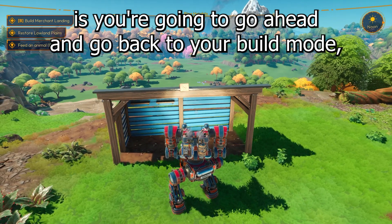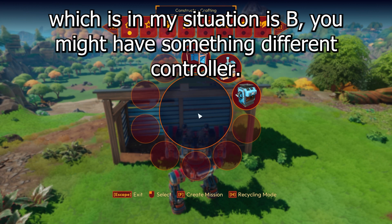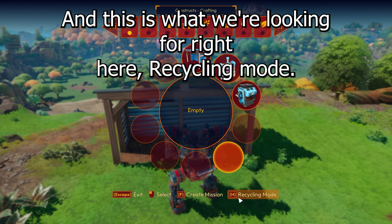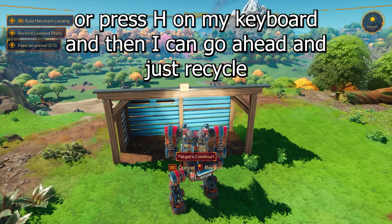What you're going to do is go back to your build mode — in my situation that's B. If you're on a controller it might also be B on an Xbox controller. And this is what we're looking for right here: recycling mode. In my case it is H — I can either click this or press H on my keyboard.